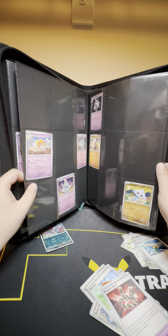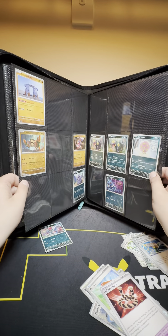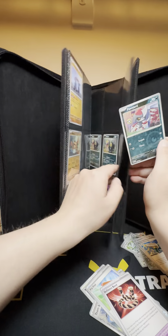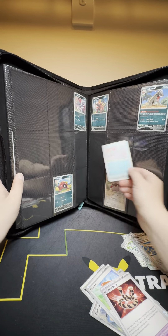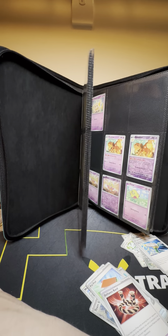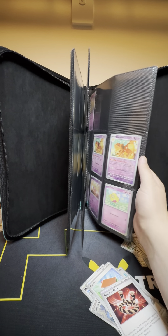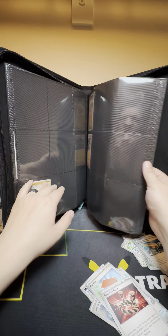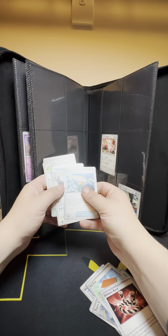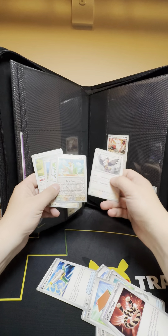Alright, now we're moving on to Dark. We got no Fighting cards from those three packs at all. We got one Poniard. We had it already — wait, nope, we didn't. That's the regular. So we have 132 also complete. We got two down. And then Normal — gotta look.